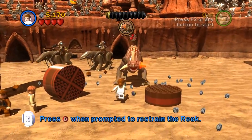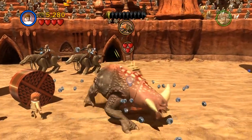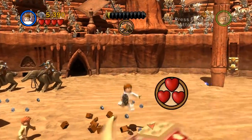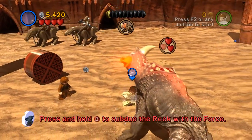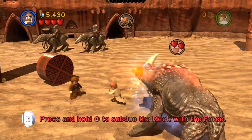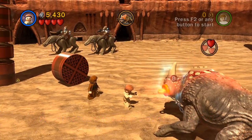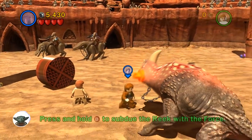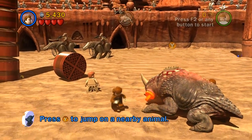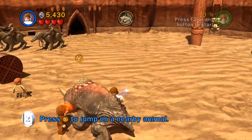Do I have to use a gun? It's not giving me the opportunity right now. There we go. Press Y to switch to a Jedi character - so here's Obi-Wan. We have to use the Force on him. Press B to subdue, and then we can jump onto him. Oh sweet, look at this! Now we get the fight, though. Try charging the Reek against somebody.